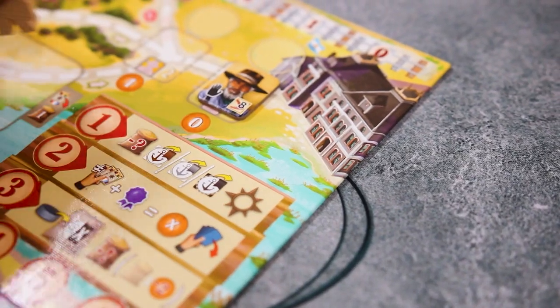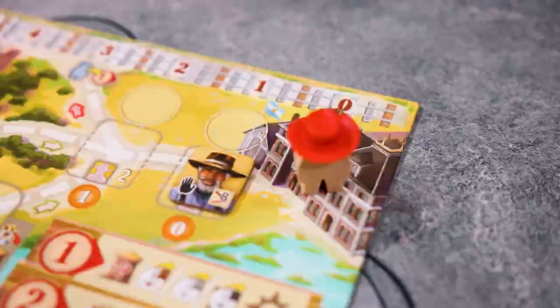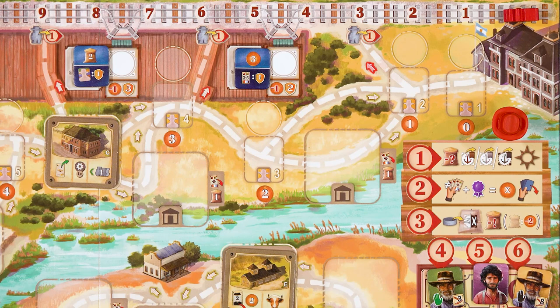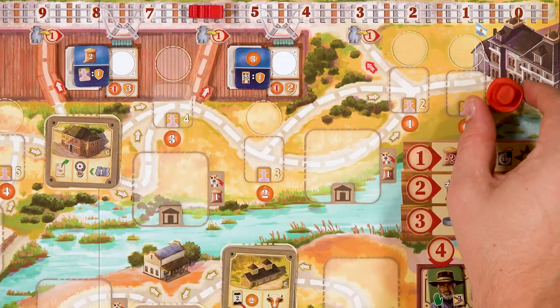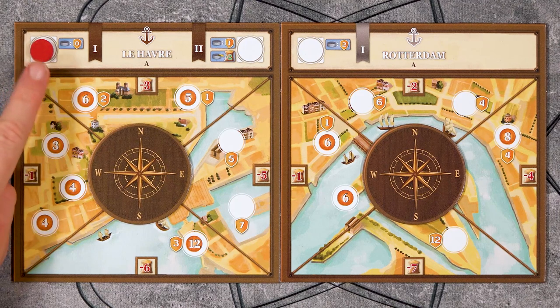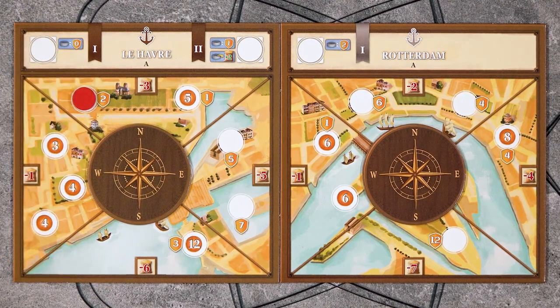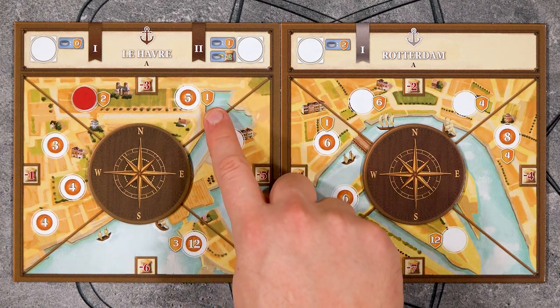That's all the main actions, but what happens when our pawns get to Buenos Aires? When you get to the end of the trail, you have arrived at Buenos Aires. You may have noticed these shortcut spots — if your train has reached one of these spots, you now have a shortcut to get to Buenos Aires and may immediately go to the end. Whenever you get to Buenos Aires, the first thing you can do is move one of your discs from the ports into the city if you have any. This will cost grain and can gain you pesos and endgame points.